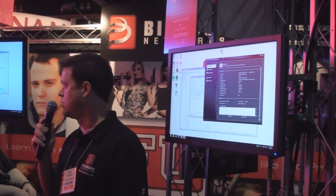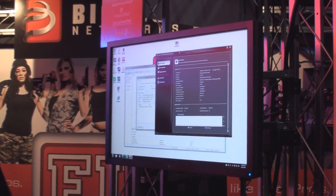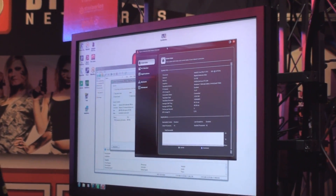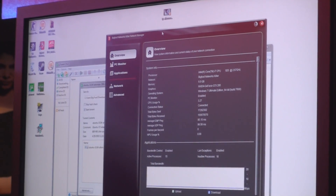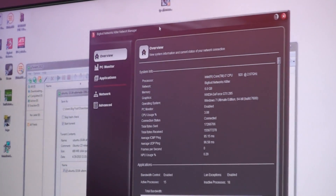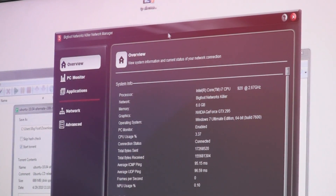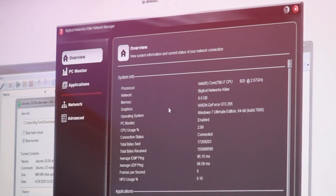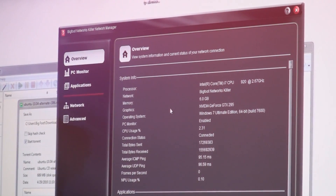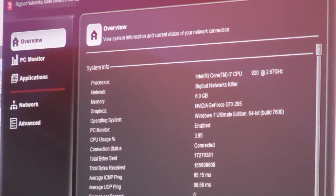We give you unprecedented control over all the functions of your network and all the things that your network card does. Our first pane in the Killer Network Manager suite — that's the software that drives the card and gives you functionality you wouldn't have with an ordinary network card — is the overview pane. It shows some key stats about your system: CPU usage, total network usage, total bandwidth usage, as well as a bandwidth graph.